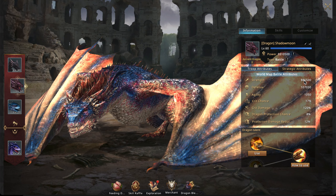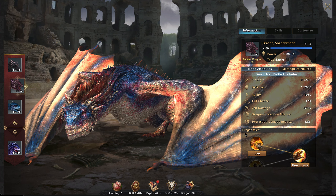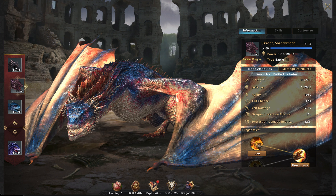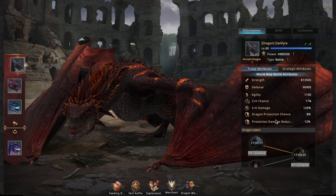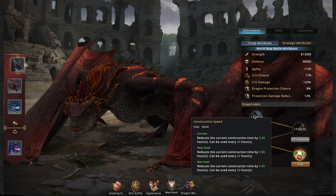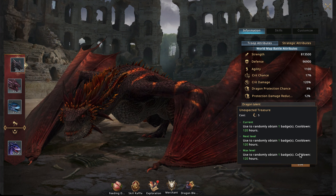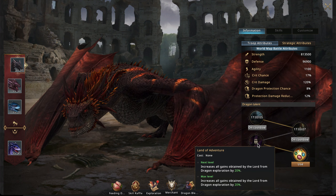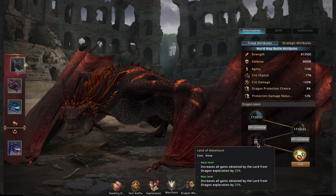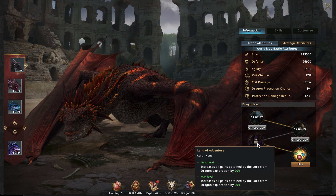Note these numbers may be very different from yours as they're buffed by dragon blessings. Comparing them more fully: Darkfire has skills including a construction speed reduction, a research speed reduction, a random badge chance, and a Land of Adventure skill that increases resource gains during explorations.